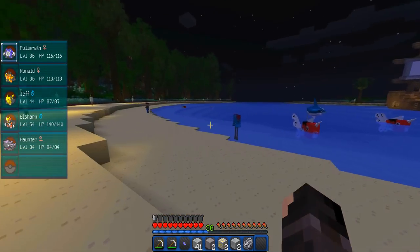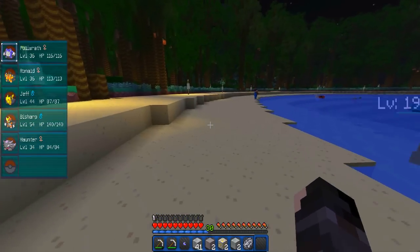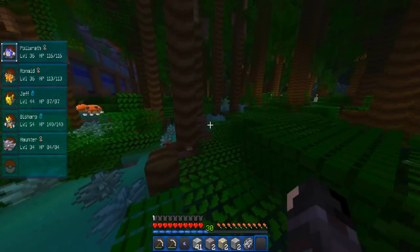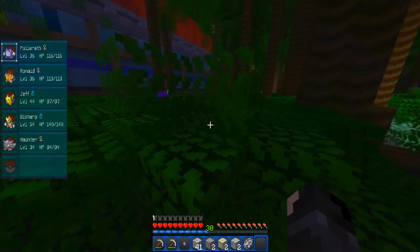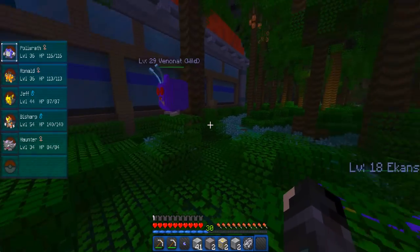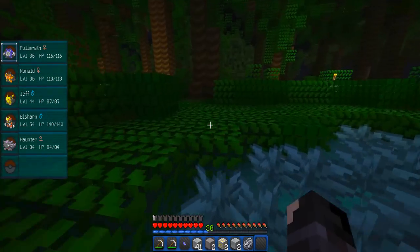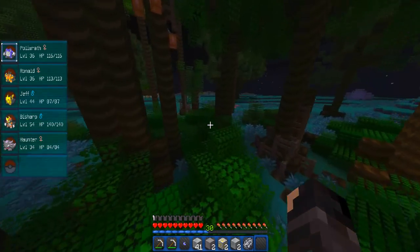We've used our one water stone on our Poliwrath so we don't really need any just yet. Going forward I'm going to be keeping an eye out for boss Pokémon, because boss Pokémon would be great for hopefully finding some new evolution stones. We've got to watch out because sometimes if you don't get close enough you might walk straight past them.